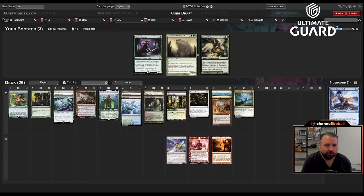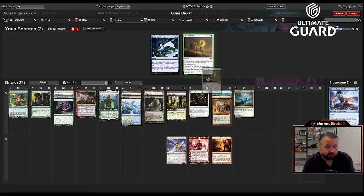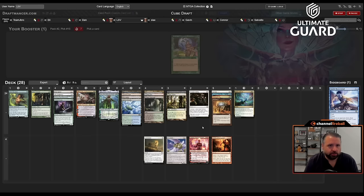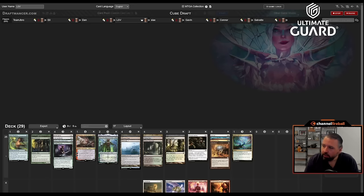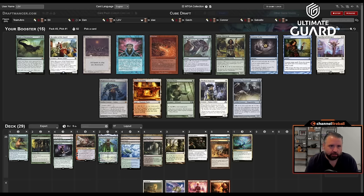Tracker, Craterhoof, and Witness all wheeled — great sign for me, but I'm going to take Tracker. This looks like a great Tracker deck with all these fetches and Dryad to play extra lands. I'll take Ephemerate because I don't want to pass Thirst. Raffalos actually could make it into this deck. So we're playing a lands theme now — I like that. Where are the good cards? That's what I want to know.